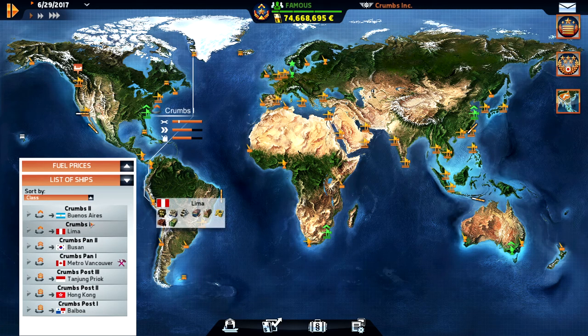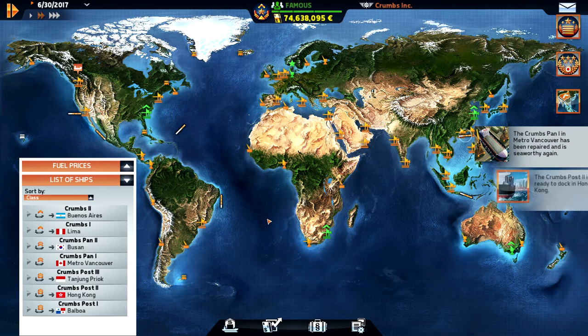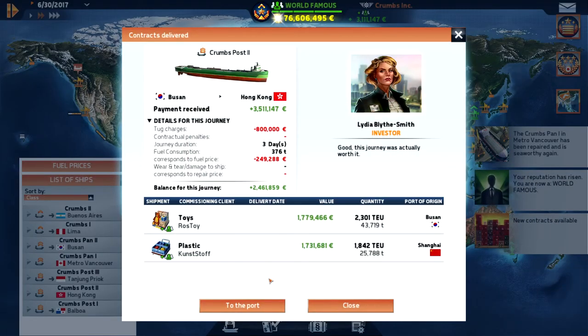One ship is heading down to Buenos Aires and one to Lima, so both are down in South America. We're going to send them up to Nook and then do a couple of trips to St. Petersburg — probably back and forth in a month, and we have five months to spare. Let's finish these first and then see which contract we will take. Fuel price is high in Hong Kong.